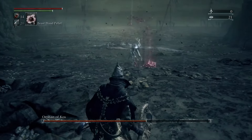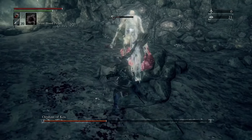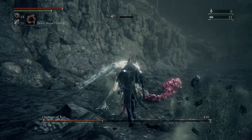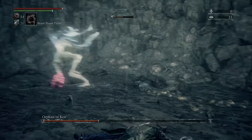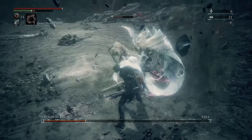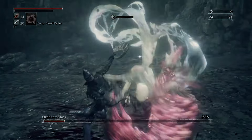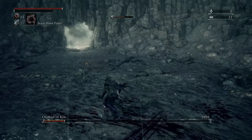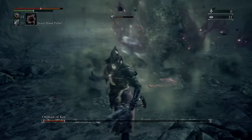Eventually he will transform into stage two of the fight, and this stage is crazy. There's really no great moves to bait out here. My best recommendation is to stay close to him — not so close that you're constantly right next to him, but don't get far enough away where he can do his lightning attacks. Stay roughly in the area that I am here.